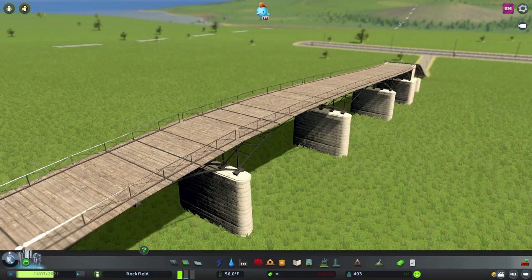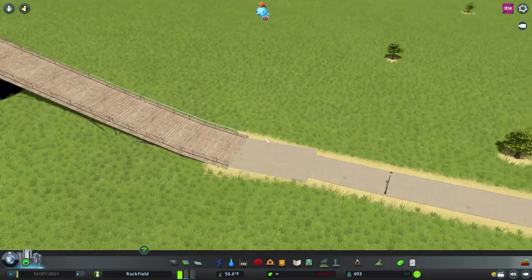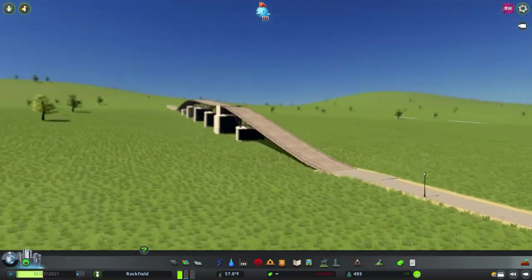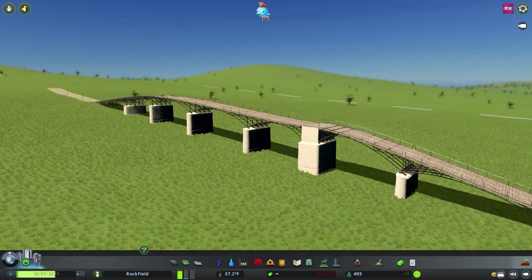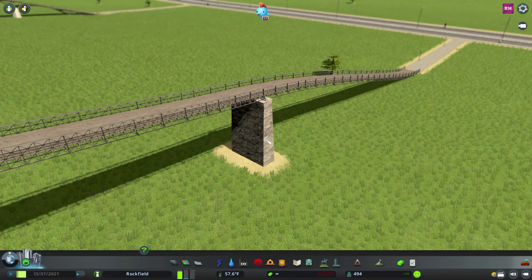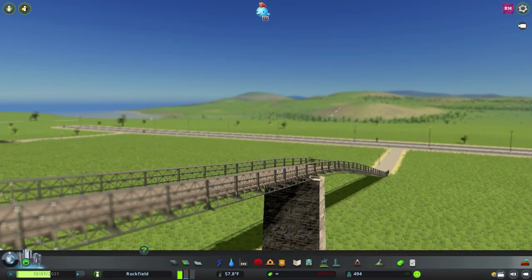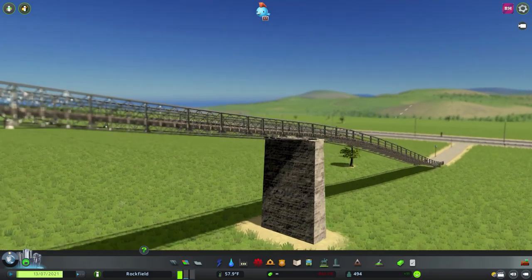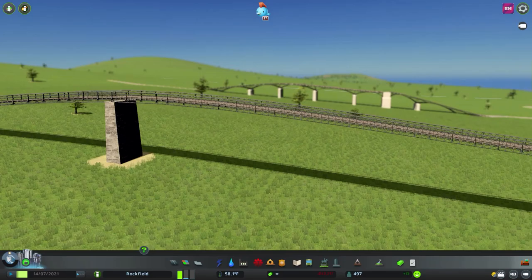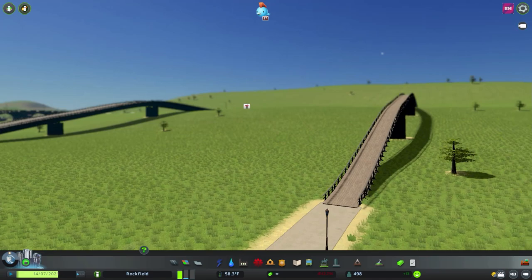Starting with the Bridges and Piers content, we're looking at the new pedestrian bridges. This is the wider version of the wooden bridge for the public path, and the other one is just a thinner version with a slightly different railing. I can certainly imagine using this in my cities going forward — I do get a little tired of the generic white bridges from the base game.